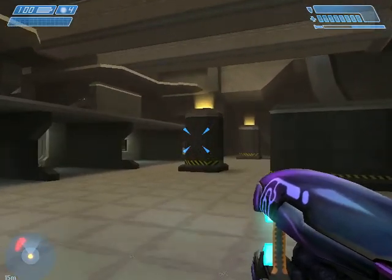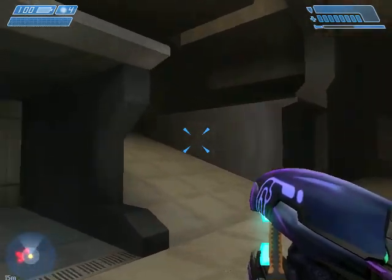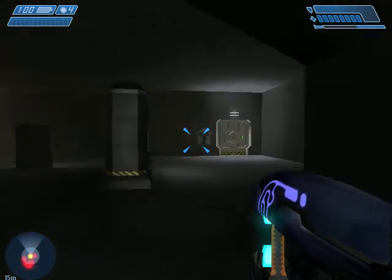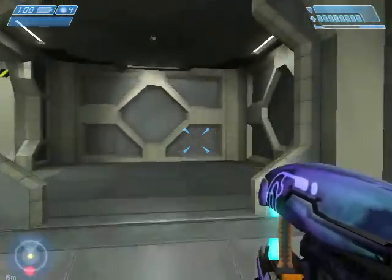Engine room located. We're here. Alert! The monitor has disabled all command access. We can't restart the countdown. The only remaining option is to detonate the ship's fusion reactors. That should do enough damage to destroy Halo.